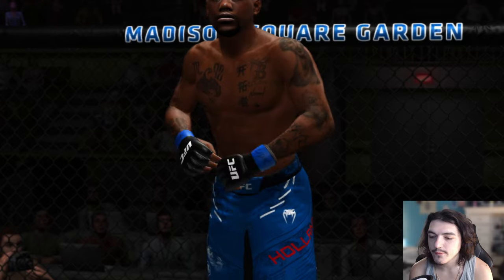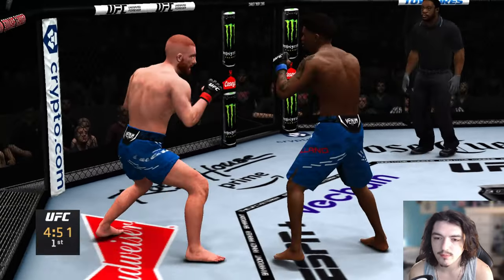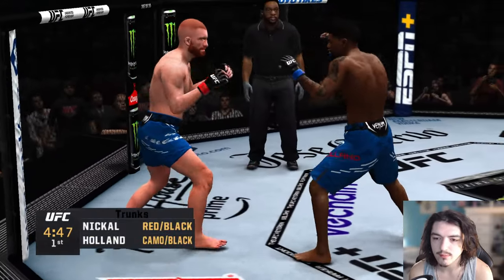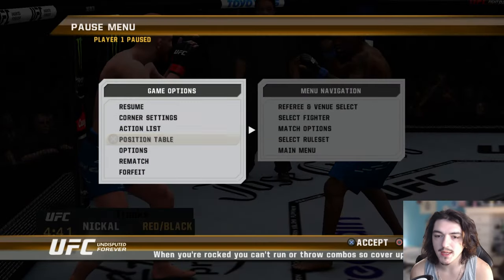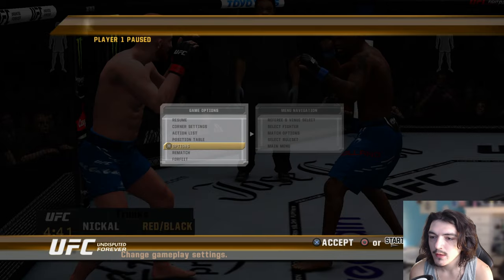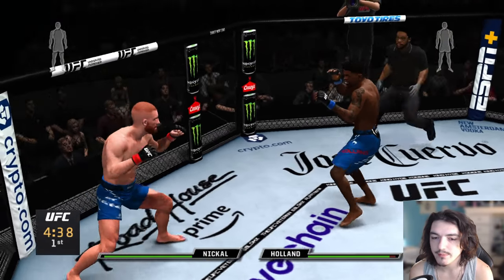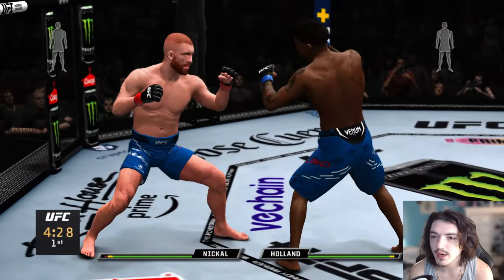Alright, we are here with the first fight. I've got to get in the habit of faking takedowns again — I've got to remember how to do it. You can switch stances. I'm going to put the HUD on because I was doing a simulation a while ago. Actually, let's take the HUD off for now. I'll do the UFC 300 simulation probably either on Saturday or Friday.